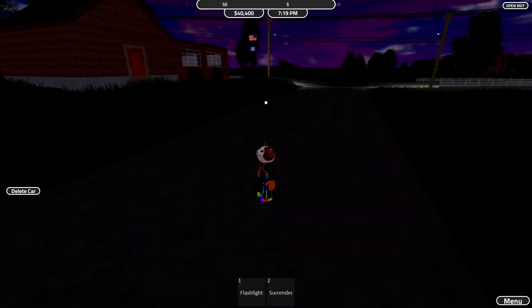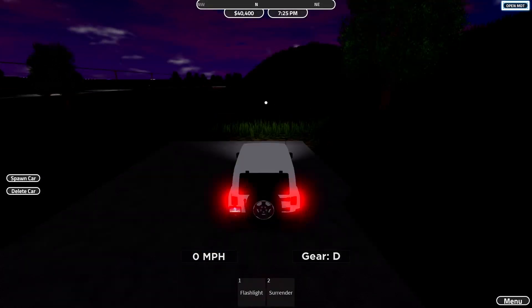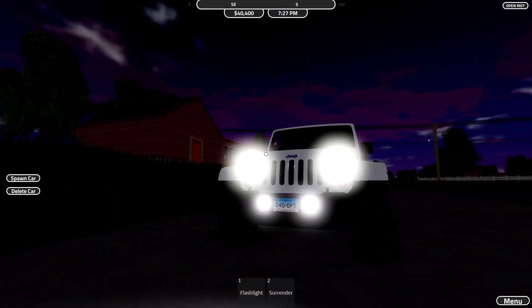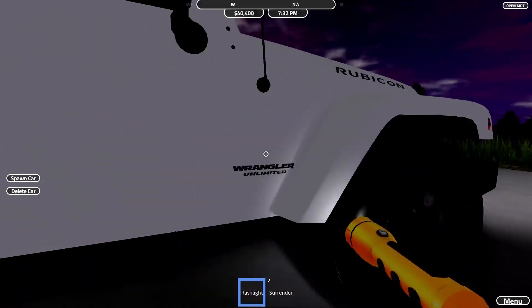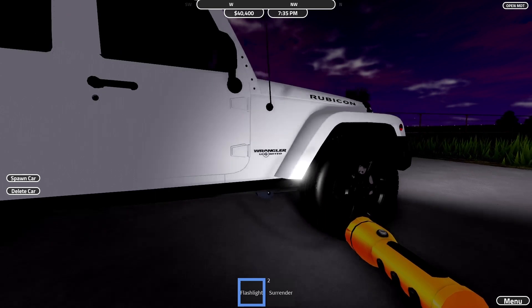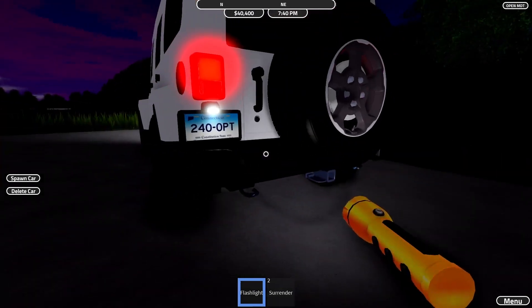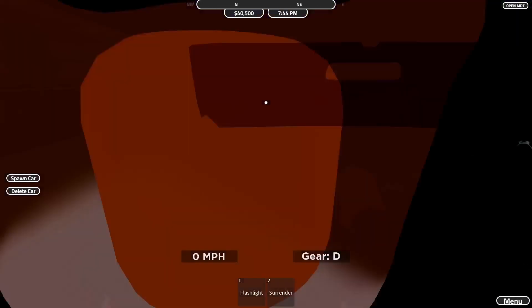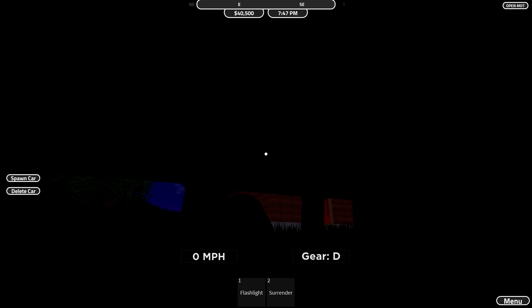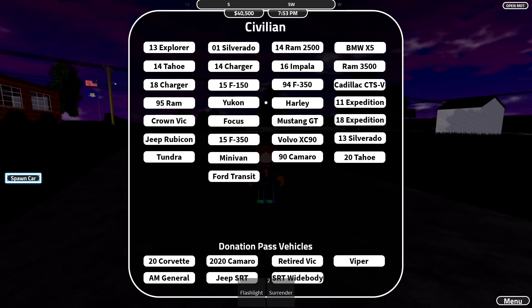Next up is the Jeep Rubicon. Let me make it brighter — here we go. This is a very nice Jeep model. It says 'Wrangler Unlimited' and has an extra wheel on the back with connection points at the front. The wheels are nice. On the inside the wheel moves. It could be used as an army vehicle — though it probably shouldn't be. Big car, nice to use. I'll give it an eight out of ten.